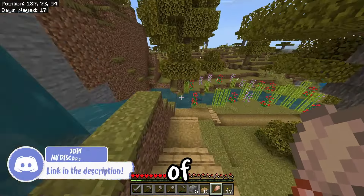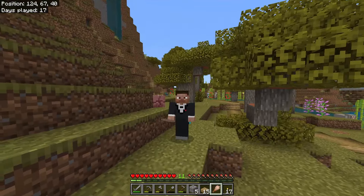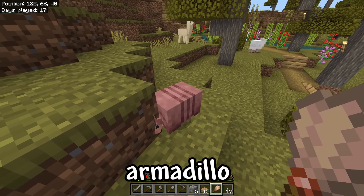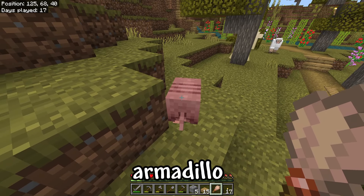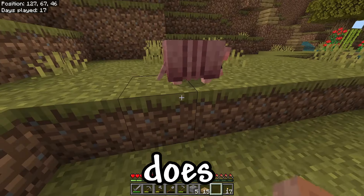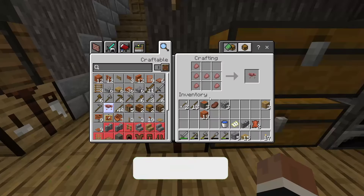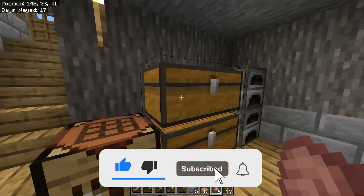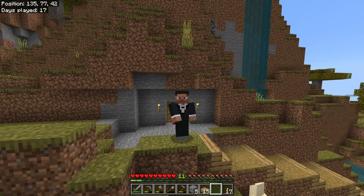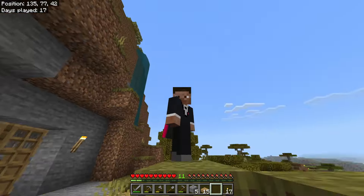Hey there everybody, welcome to episode 3 of our Minecraft let's play. Today we're going to be making a few animal farms and a little bridge. I just found an armadillo here - I've never used a brush on one before. Oh wow, we got armadillo scute! You need six to make dog armor, so I'll save those for when we get a dog. Remember there's a Discord link below, and make sure to like and subscribe so more people can see this video.